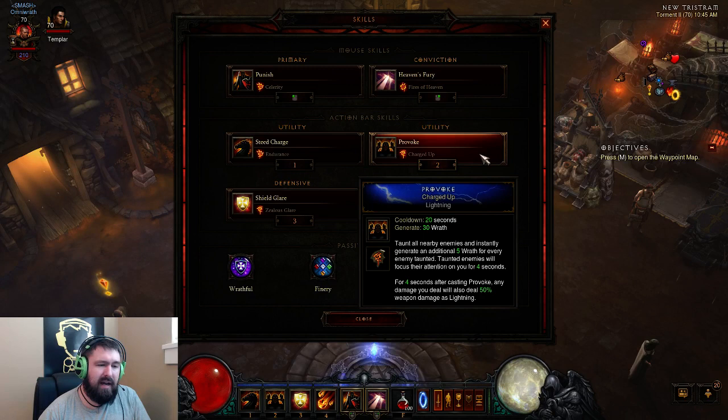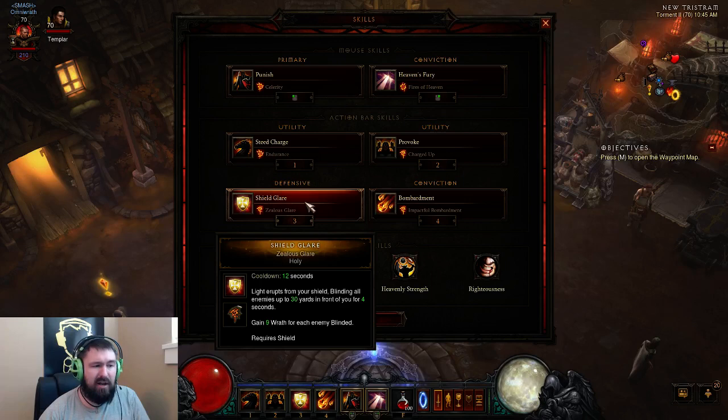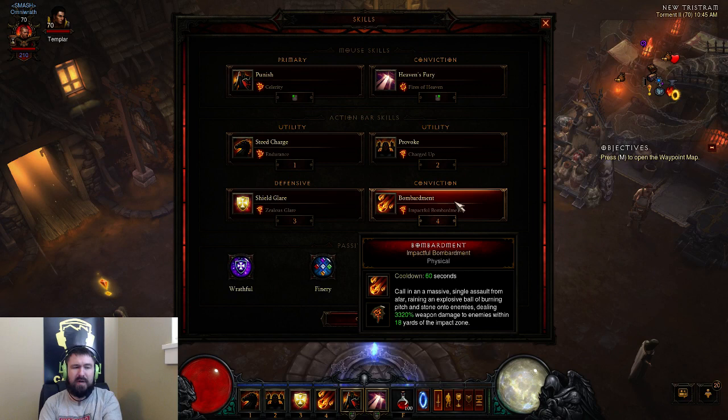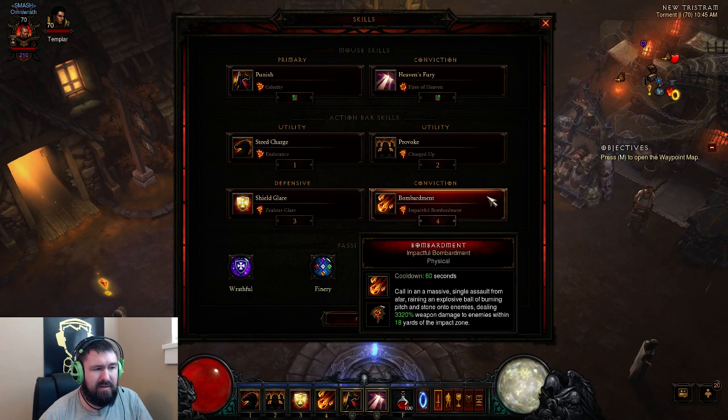Shield Glare — the Zealous Glare Rune is not optional. Because we're using that shield that makes the Shield Glare hit everything around us in a 30-yard radius, we can restore a ton of Wrath with this, in addition to the nice defensive bonus of stunning everything around us for four seconds. So it's really good. And it also goes nicely if you've got some high-mobility things like Flyers or Ghosts — a Shield Glare with Bombardment is quite effective.